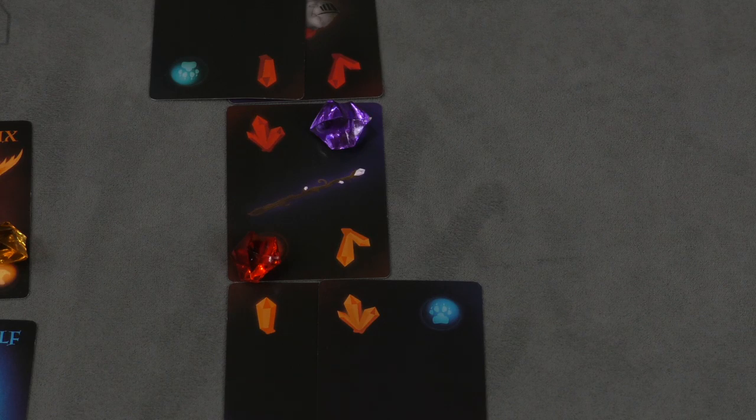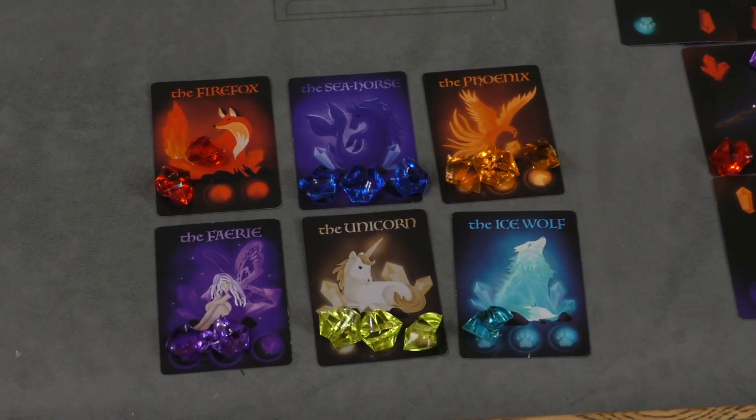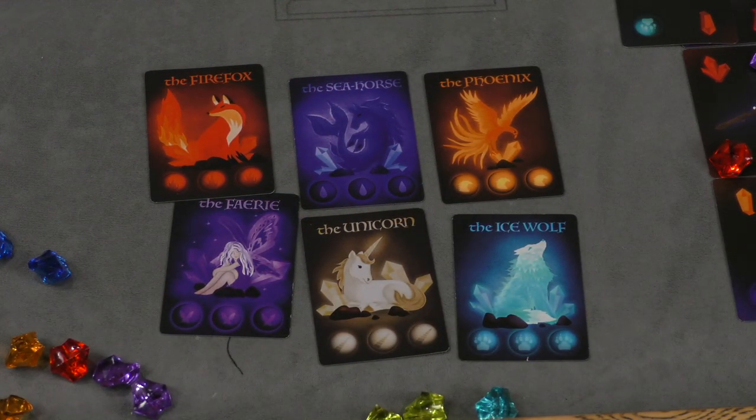Different treasures give different abilities, and there are sets of treasures in the game. The rulebook shows you the three different sets of treasures you can get. What you're trying to do is, before the deck of cards runs out, remove all the gems from all the cards. If you do so, all the animals get free, and then you move on to the second part of the game where you fight the dragon.